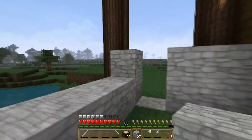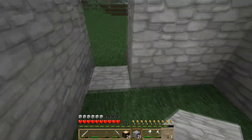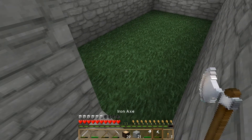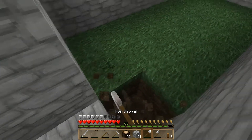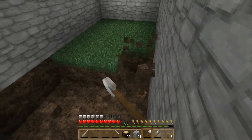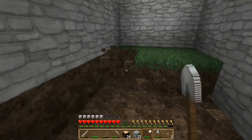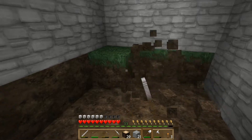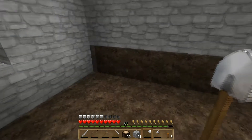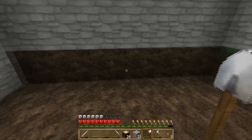That will come up, and that will come up like that. So we'll have our doorway here — our little entrance. And this will start going down into the basement of the house. What I'm going to do is go ahead and clear away a lot of this dirt off camera, and then we'll come back, put in the staircase here, and start our little storage room. So I'll be right back.